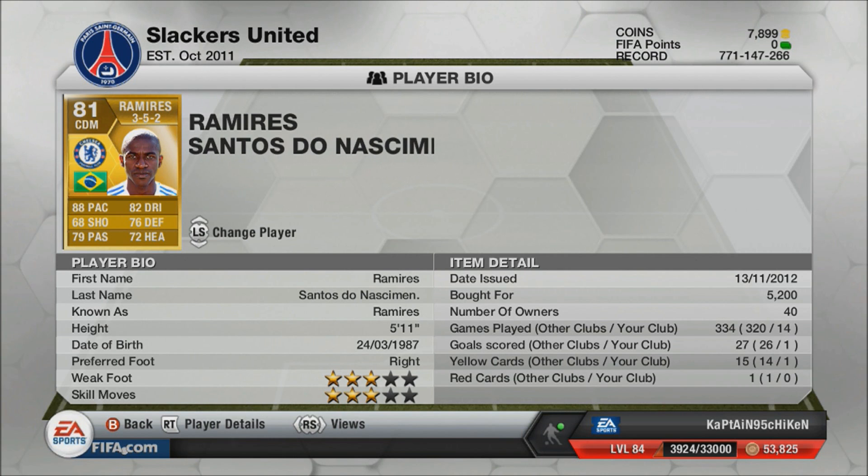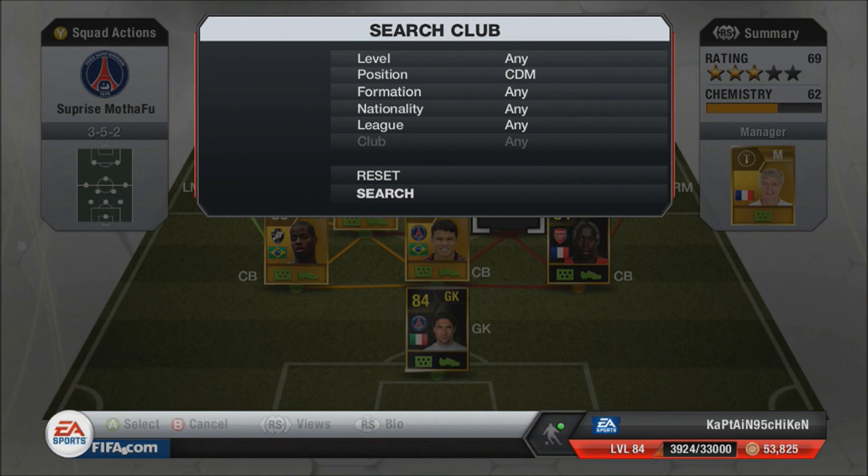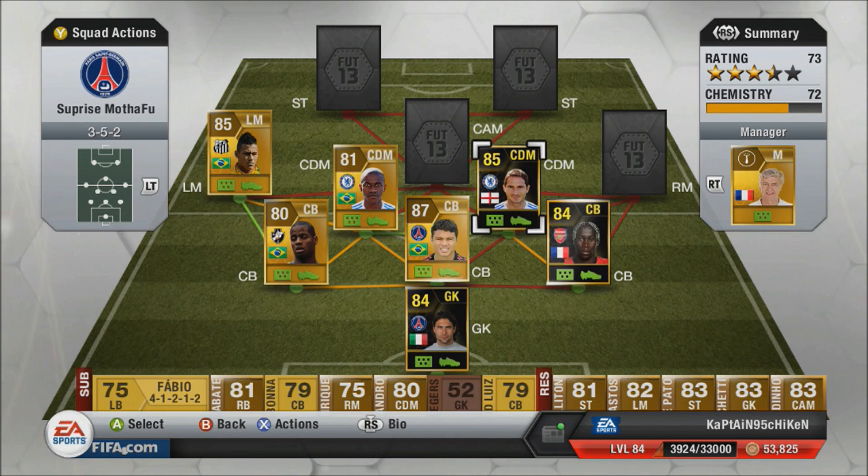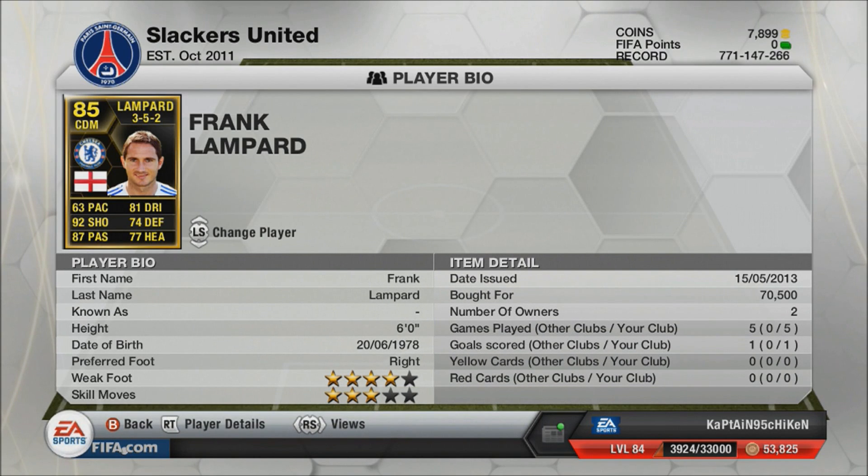Next up, Team of the Week Lampard, just released today. I got him for 70k — he's going well over 70k right now. 63 pace, 81 dribbling, 92 shooting, 87 passing, 77 heading, 74 defending. I already did a player review on him — I'll link it in the description. He's a really good center defensive mid, check that out.